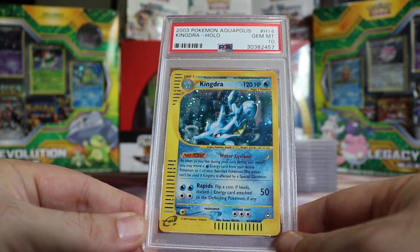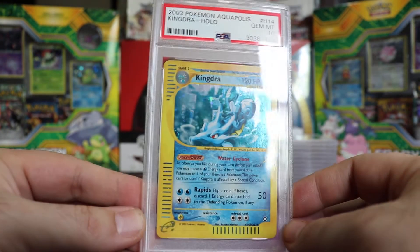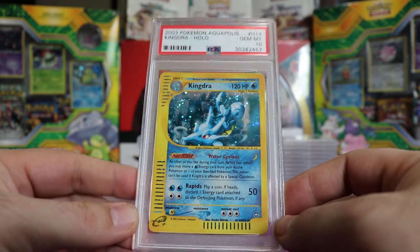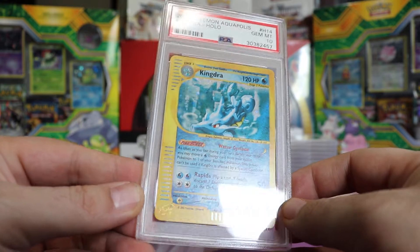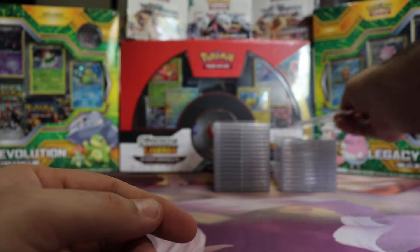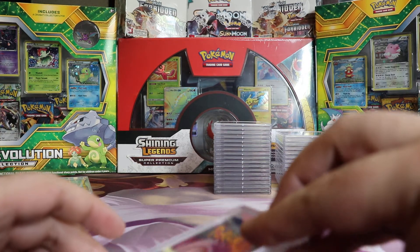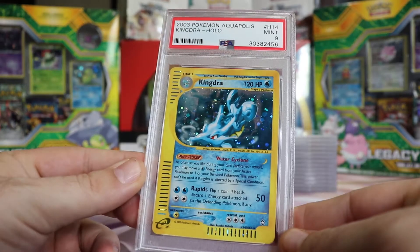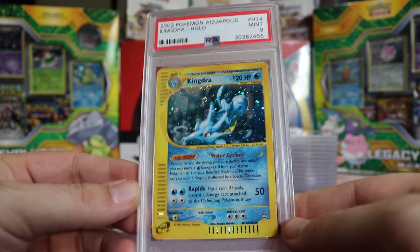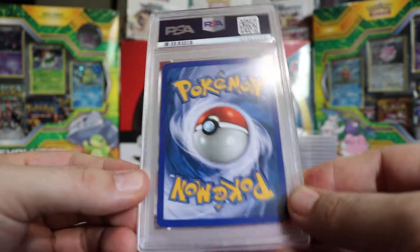Next we have another Gem Mint 10 — that's like four in a row — Aquapolis Kingdra, not the Secret Rare version, the other one. Very nice, I like 10s — 10s make me happy. Next we got a Mint 9 Aquapolis Kingdra Hollow, the H14 non-secret rare, same one as before except 9 out of 10. Then another Mint 9 Aquapolis Kingdra.